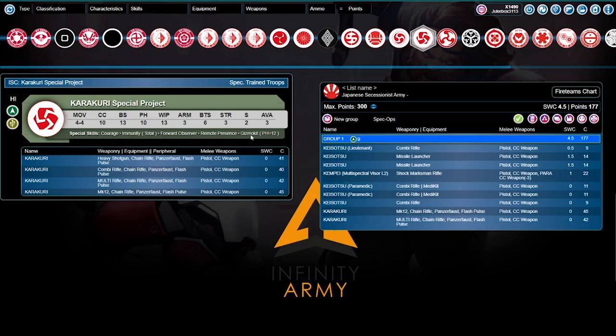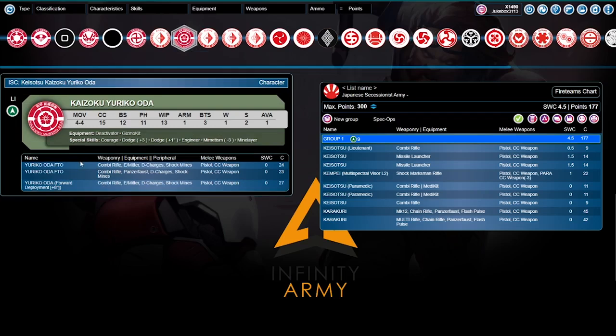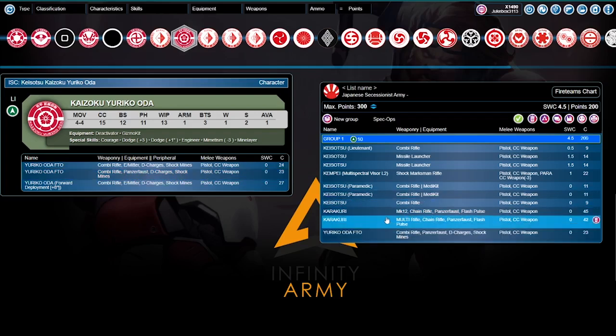They've got brand new models out and they look gorgeous. We're going to go back to Yuriko Oda and grab the 23-point option with Kami Rifle, Panzerfaust, D-Charges, and shock mines for 23 points. So you've got a core with a bunch of spares and a Harris — this is really going to let you use all seven of those orders on the Harris. You've got a full 10 orders to use on this Harris, and we're still only at 200 points.